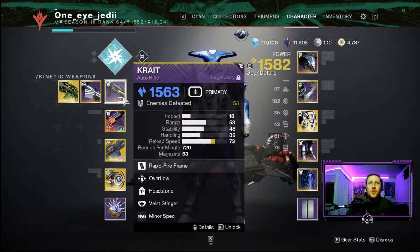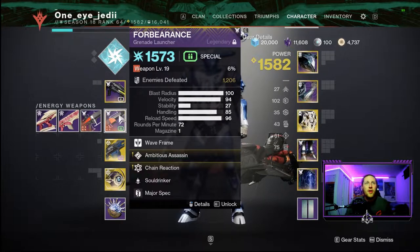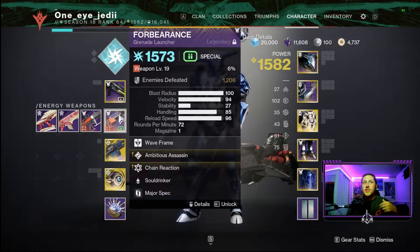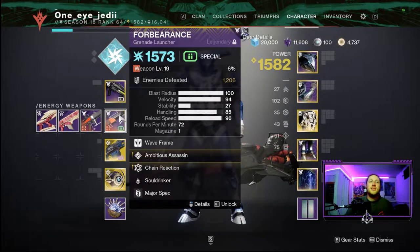For weapons, we're going with the Crate auto rifle with Overflow and Headstone. It procs with about 100 rounds in the magazine when Overflow activates, making it great for add clear in this build. Pairing that with Forbearance — one of the best Arc add-clear weapons — gives great synergy. On Forbearance, Ambitious Assassin and Chain Reaction give a big Arc explosion and two rounds in the magazine after each defeat.